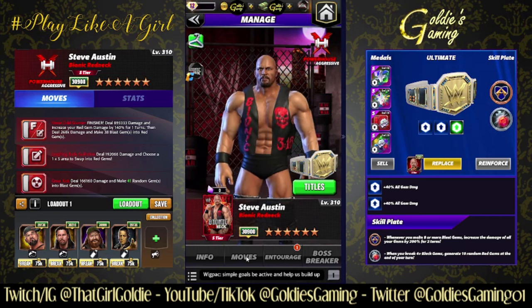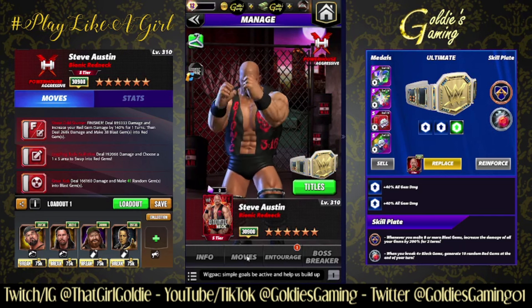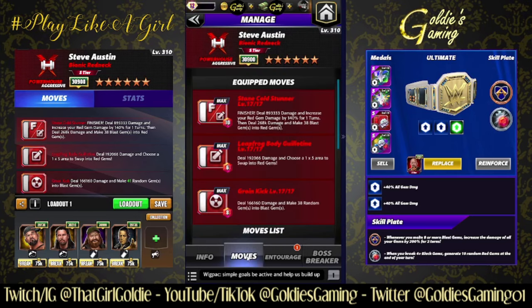Just the standard set of gear — the Bionic Redneck — that's pretty badass, not gonna lie. We have a couple different builds we're going to take a look at: some gem damage builds and some move damage builds. We're going to start with a triple red gem damage build.